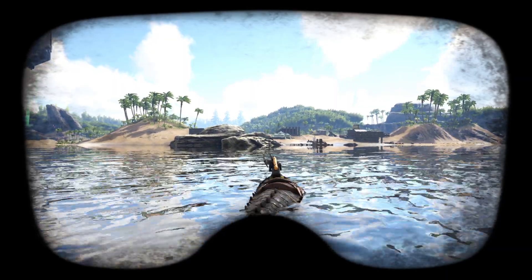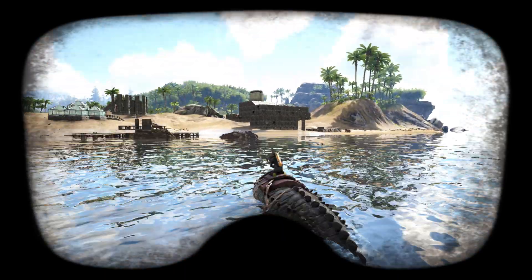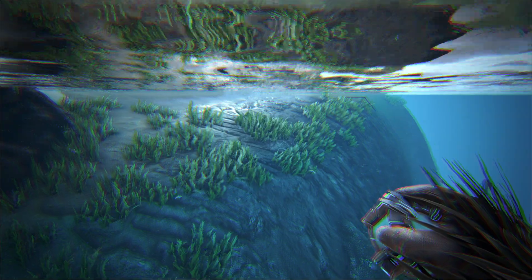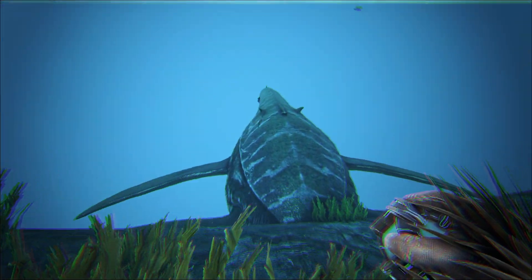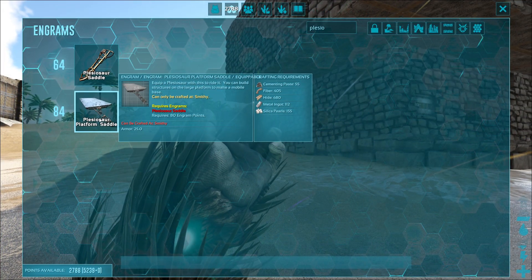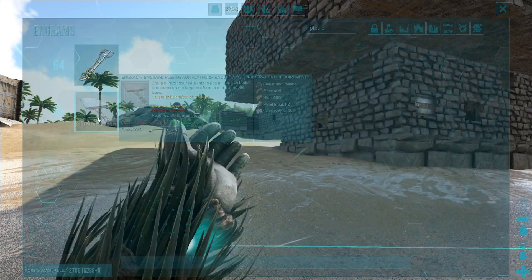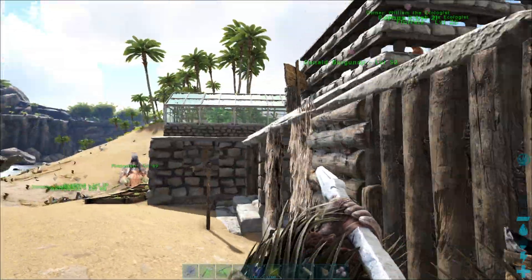We have finally done our first little journey into the deep and we are just going to quickly come on land again. Let's have a look and see what we need for a saddle for our Elasmosaurus — and I'm going to make a platform saddle, because why on earth not? We need cementing paste, fiber, hide, metal ingots, and silica pearls. The silica pearls are the only thing limiting at the moment, but there should be some down in the depths.